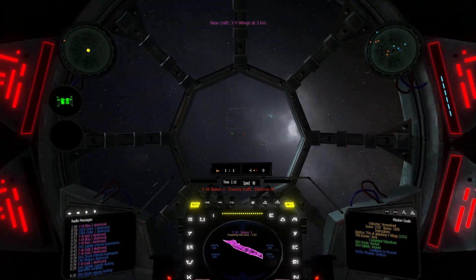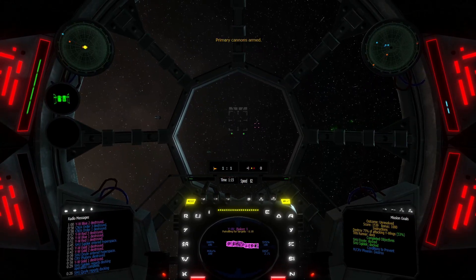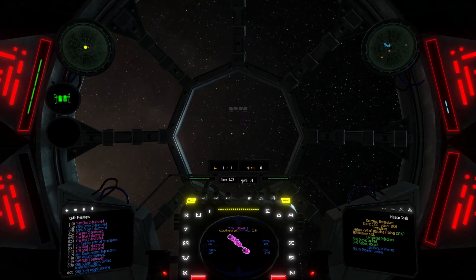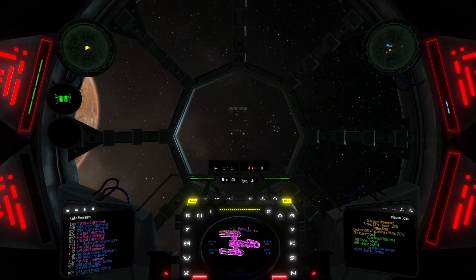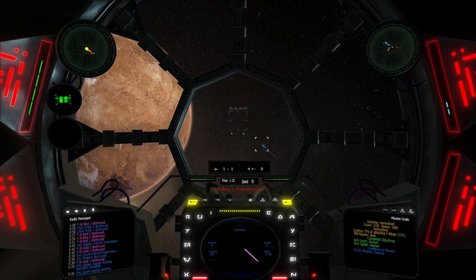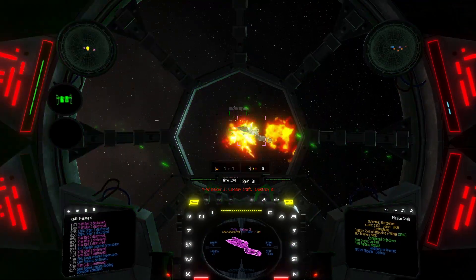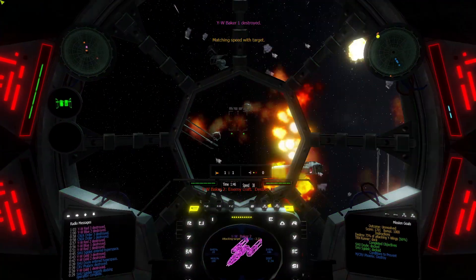This version, by the way, has some fixed things in it. In the version of the mission that comes with 1.3, unfortunately the numbering of the Y-Wings is missing — no idea why. Not even the developers know. But it will be fixed for the next version, which I'm actually playing with — version 1.3.1.